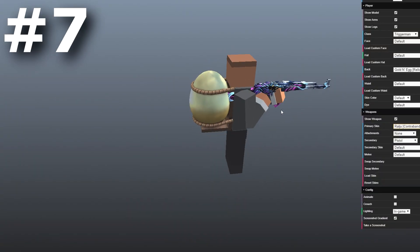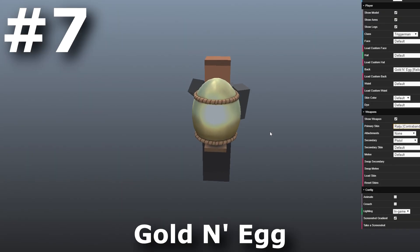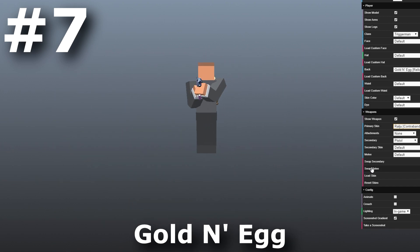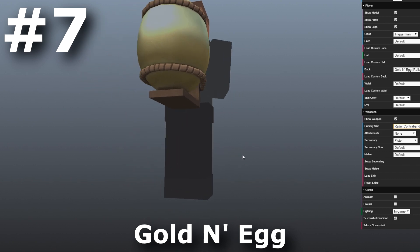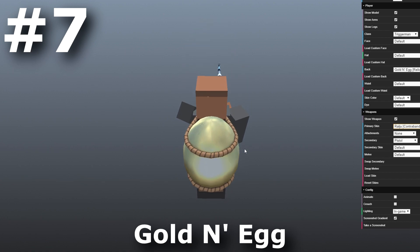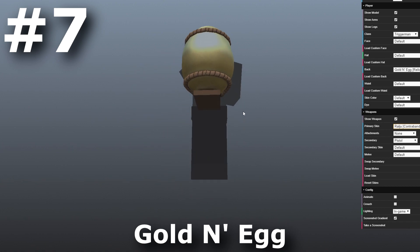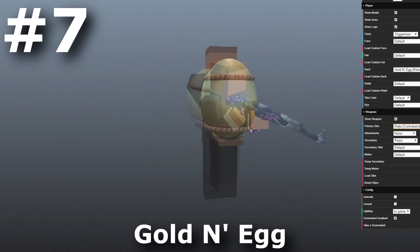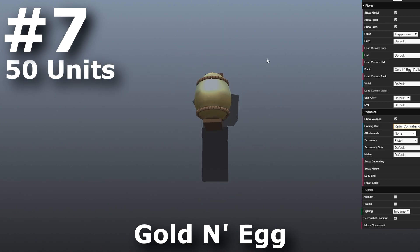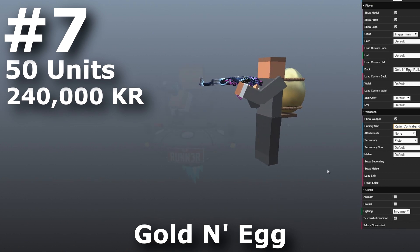Coming in at number 7, we have the Relic Backpiece Golden Egg. This is the only relic on the top 10 list of Season 3. The Golden Egg was introduced with the Easter event back in Season 2. The way you obtain this item is by being top 50 to find all 150 eggs, which is why it's so rare — no more than 50 people can ever have this item. It is a really cool part of Krunker history. Only 50 people in the whole entire world have this item, and the Golden Egg goes for an estimate of 240,000 KR.